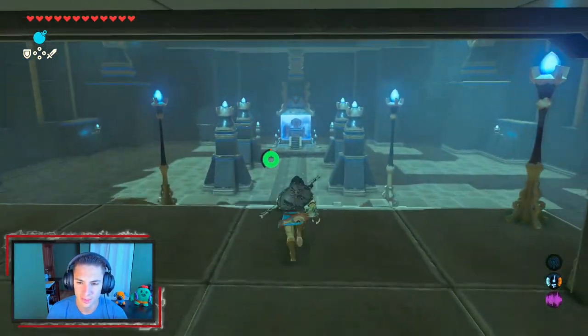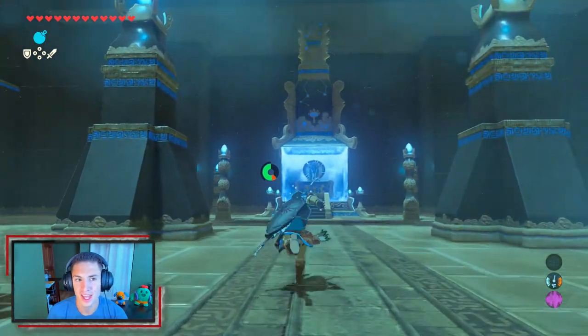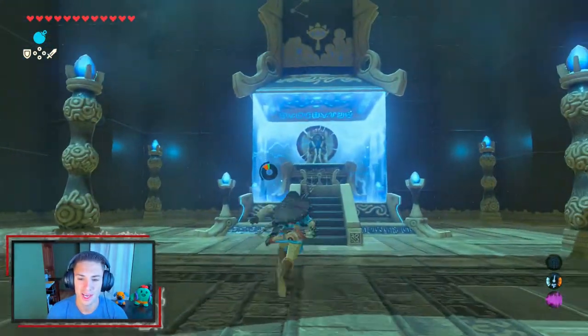I don't think there's a praying station in this shrine — that's the one problem. So we're going to have to head back to somewhere like Kakariko Village to obtain our heart and then fast travel back.